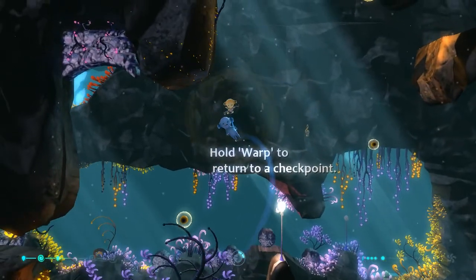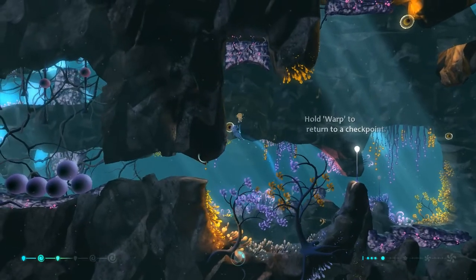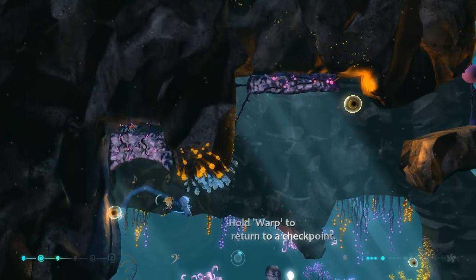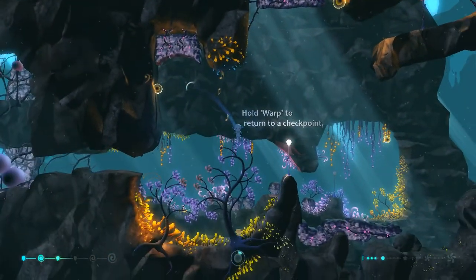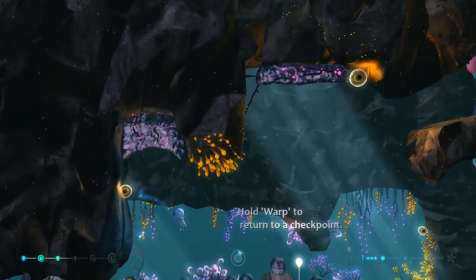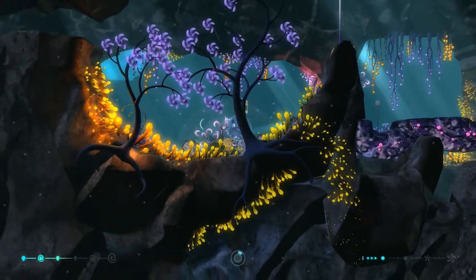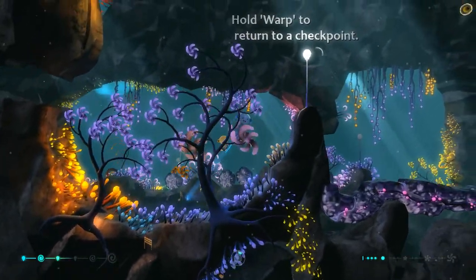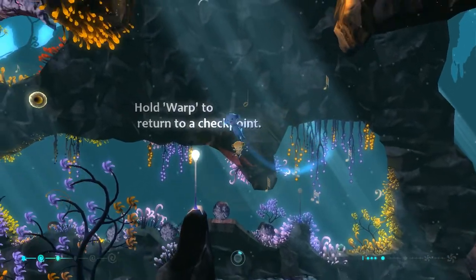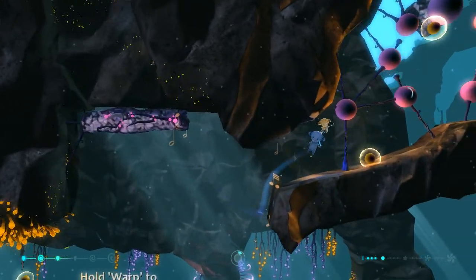Hold Warp to return to a checkpoint. Why do I want to return to a checkpoint? Also, what is this thing? It's like running away from me. Get up here. Should I pick this up? Can I pick you up? No. Well, I don't know what you are. Where'd that musician go? I want you back. Get over here. There we go. This is the checkpoint — that's what it's telling me. I see. It's not the greatest at explaining things, but whatever. I'm figuring it out.